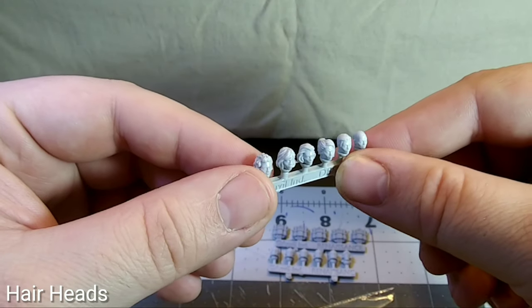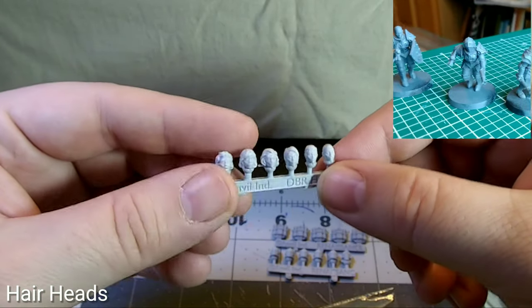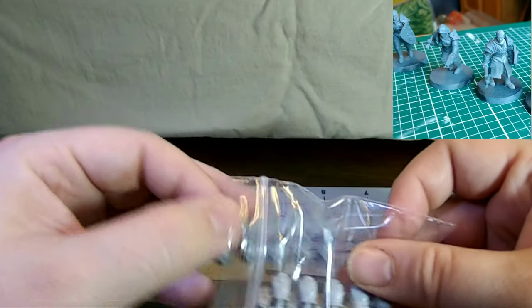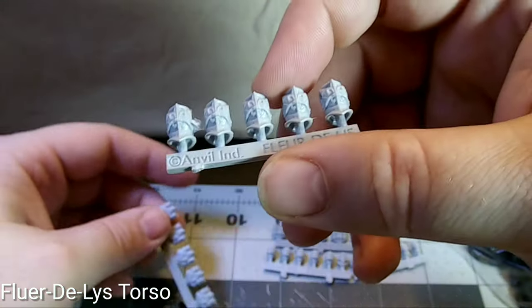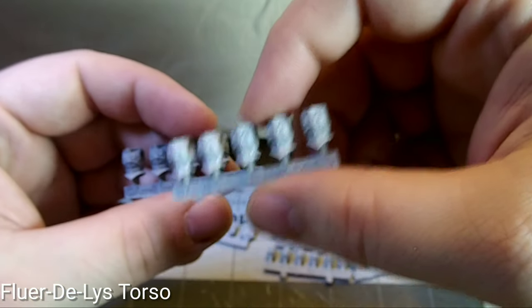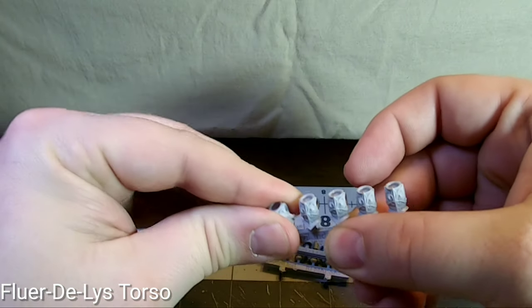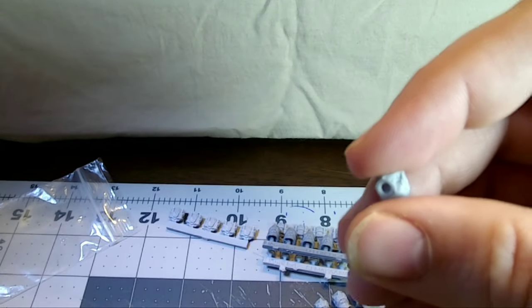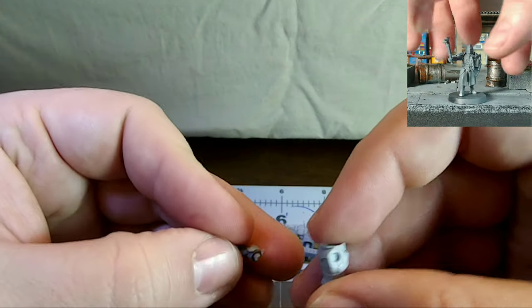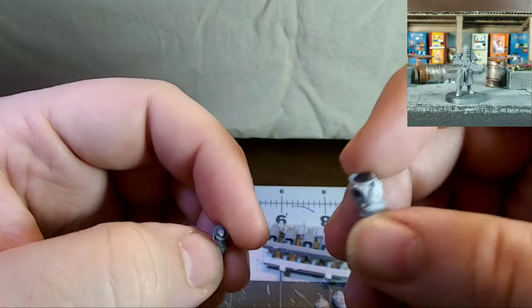Here you can see the helmets. They have six helmets per squad of five, so you get a variety to choose from. One of the helmet heads has a visor that's up so you can see the face. In the corner of the screen you can see some of these models put together — I used a mix of parts between two different styles of legs and the different hair heads and helmet heads. These are the fleur-de-lis torsos, which I bought to replace some other company's models that were recently re-released. You can see on the side of the torso the hole where the arm slides in. This makes them super easy to magnetize, as you can see in the top right — I can swap in and out between different styles of arms.